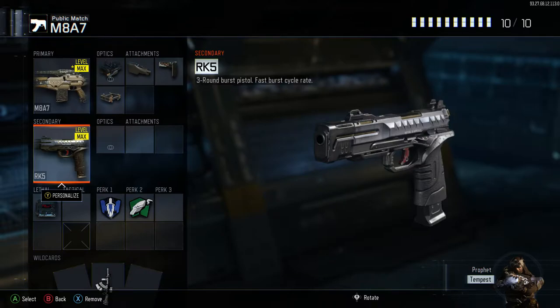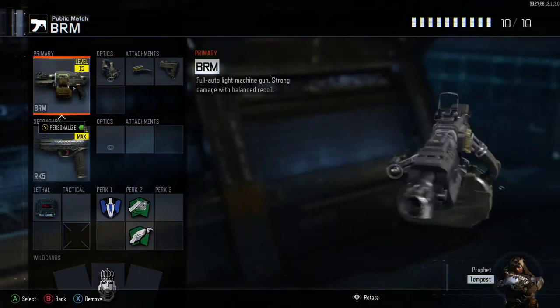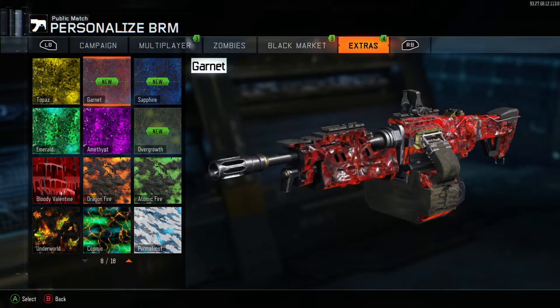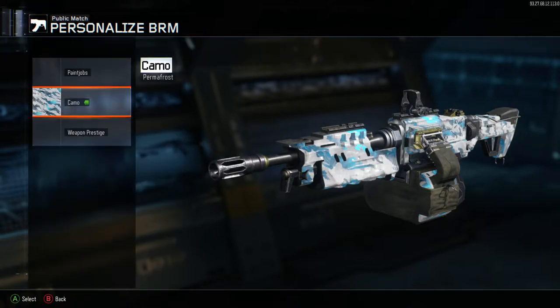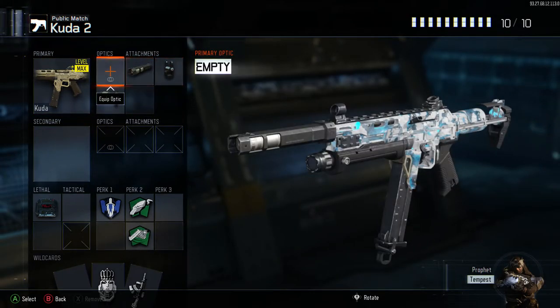If I'm not feeling the M807 I'll switch class. Another class I've been using recently is the BRM — inspired by Lucky Girl — because once you get rapid fire on it, it's a completely different gun. It's an absolute machine; you wouldn't believe it's the same weapon with and without rapid fire. It absolutely shreds.